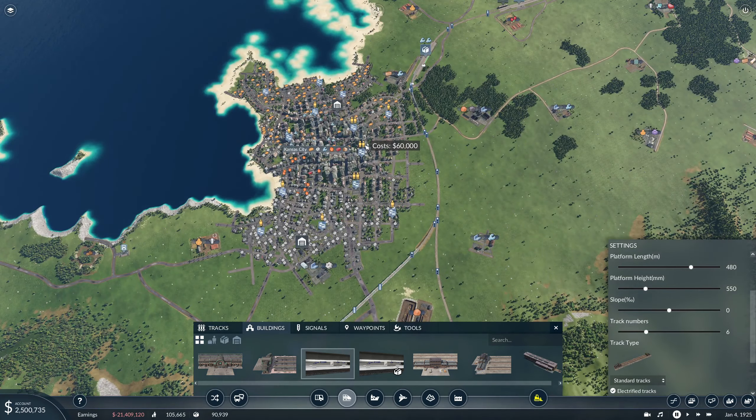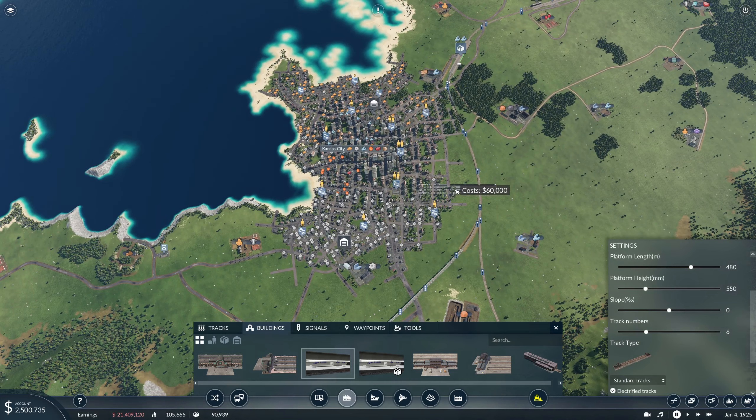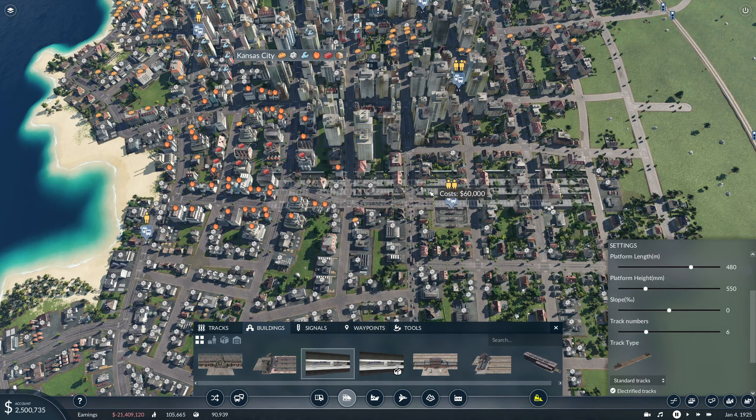We kind of need it to be oriented this way, and I want to stick it a little bit further down in the ground so we don't have the building problems we've been having. This is going up, this is going down — we'll take it down a little bit further. It's not really central in the city but we have the tram lines going around the city so it's fine. What if we put it right under the bus terminal? Yeah, I kind of like that idea — let's do it.